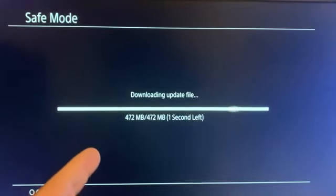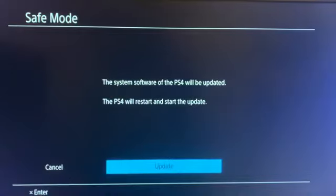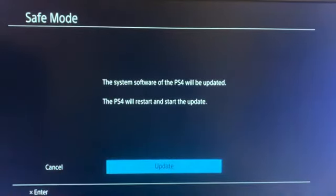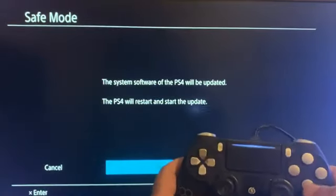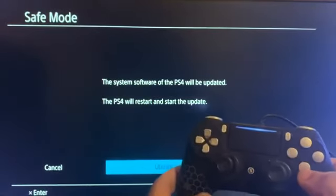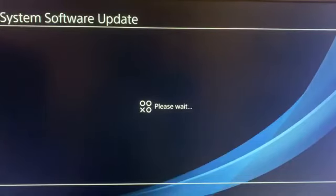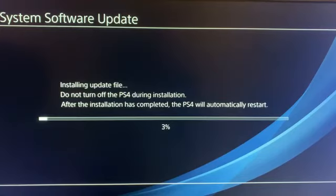The update is about 500 megabytes and it downloaded pretty fast. We get a message stating our PS4 will be updated — press X to update to 7.50. It is now performing the system software update. Make sure you don't turn off your PS4 during the installation, otherwise you might break your PS4.